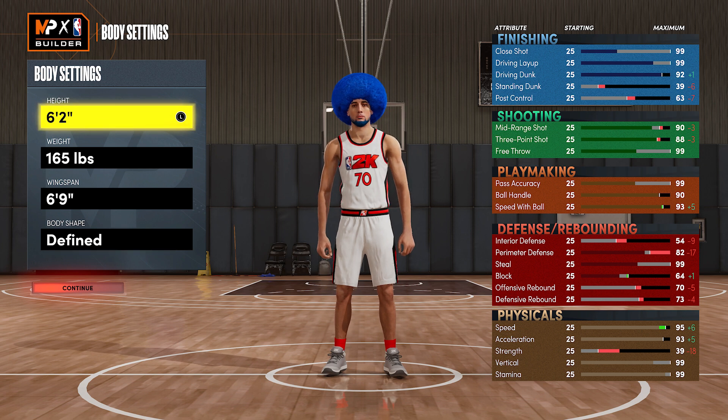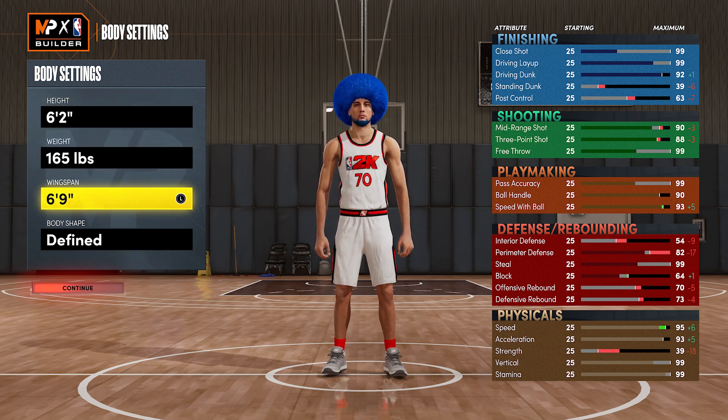The meta point guards have to have max three-pointer, max ball handle, max speed with ball, max speed and acceleration, and then everyone usually puts perimeter defense and steal a little bit. Maybe they have enough left over to get up to 65 or 74 driving dunk, but nobody is spreading attributes out to get a super high driving dunk — and nobody is denying that's the best way to make a point guard build in NBA 2K22 Next Gen.